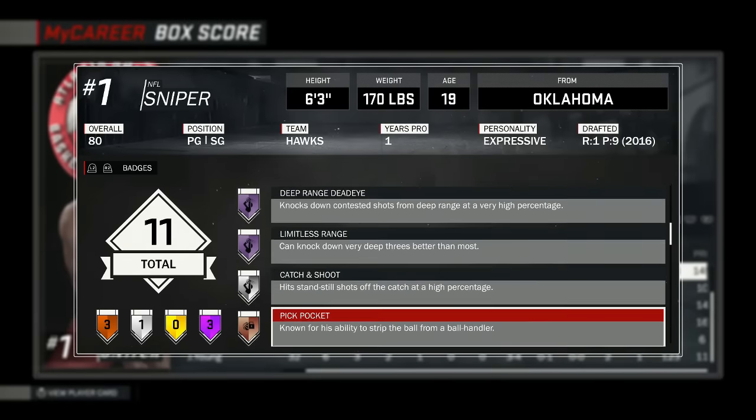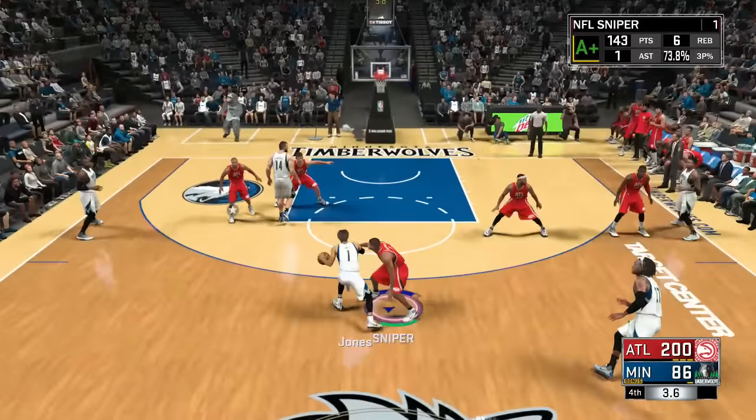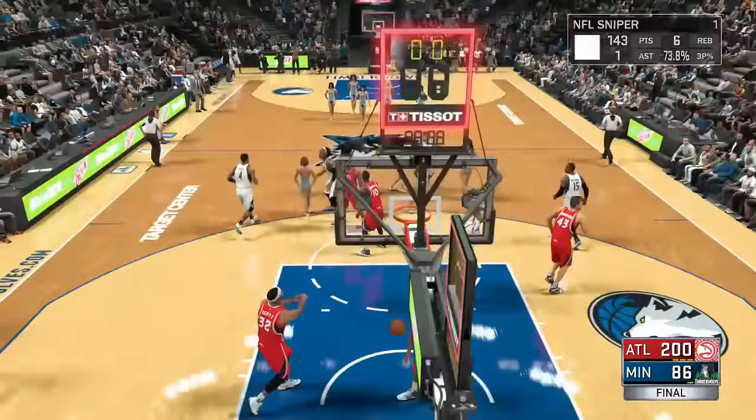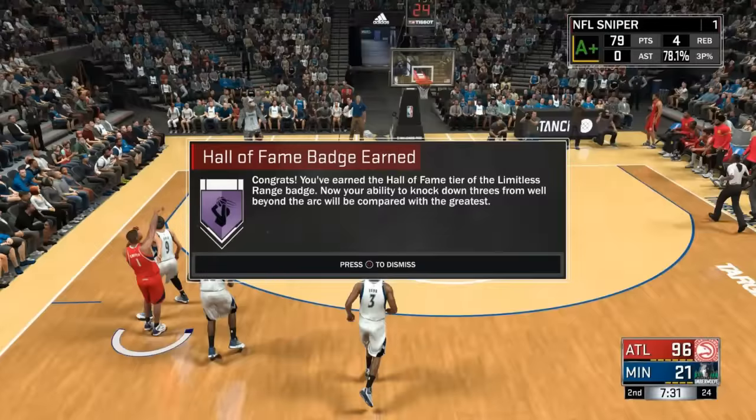Make sure you have it on Rookie with 12-minute quarters and you should be able to get it in two games — it's not that hard. Just shoot like crazy, make sure you have your jump shot upgraded all the way, and shoot from a little behind the three-point line. You should be able to get it in two games. Hopefully this video helped you guys out. If you are new to the channel, make sure you subscribe and enjoy the rest of your day.